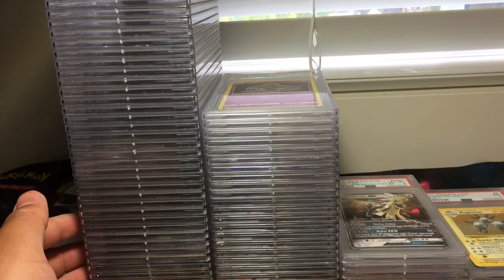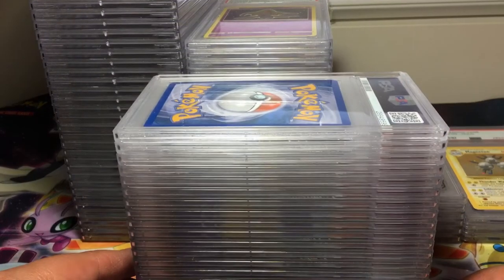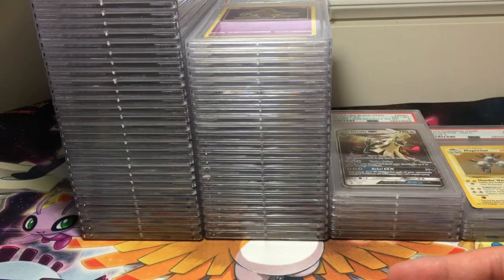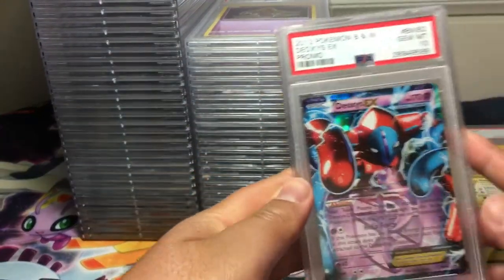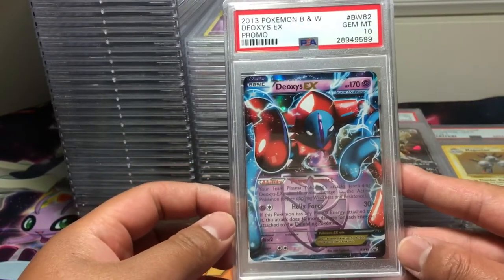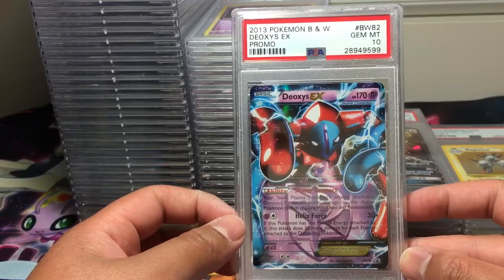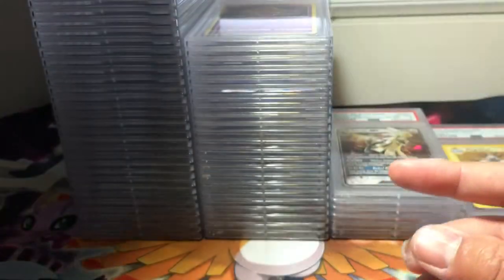April Fools! We have another stack — there was another box sitting under the table so let's continue. We have a Deoxys, PSA 10, from Black and White Promo No. 82. Very nice.